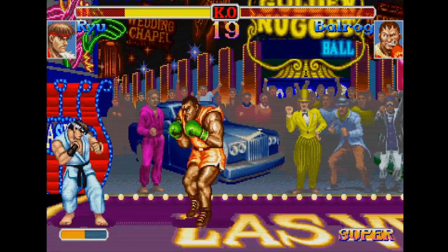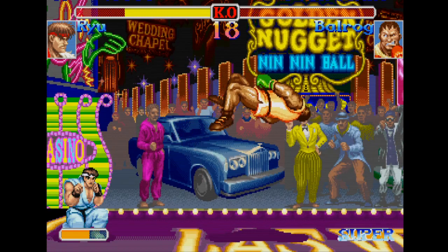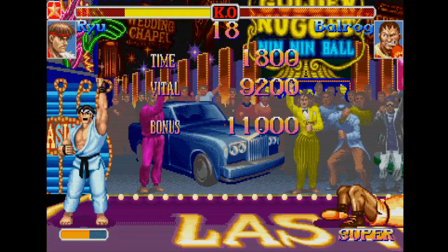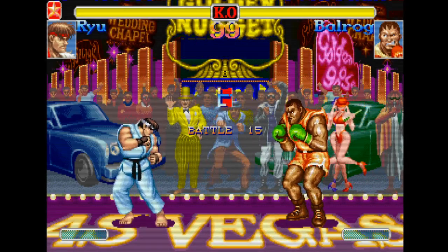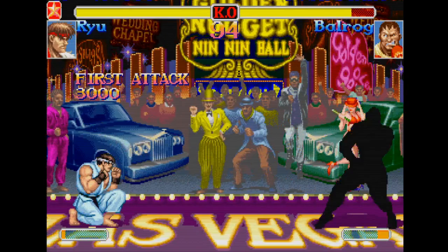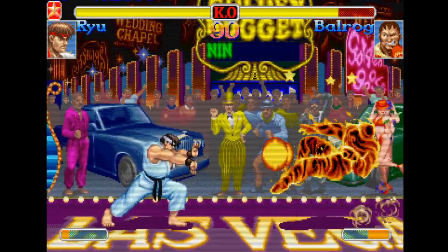When he's full screen, you can just throw Hadoukens at him. There's nothing he can do. If he's too close, he can cancel Super 3 with your Hadoukens and hit you. So just stay full screen and keep throwing fireballs at him. He's an idiot.